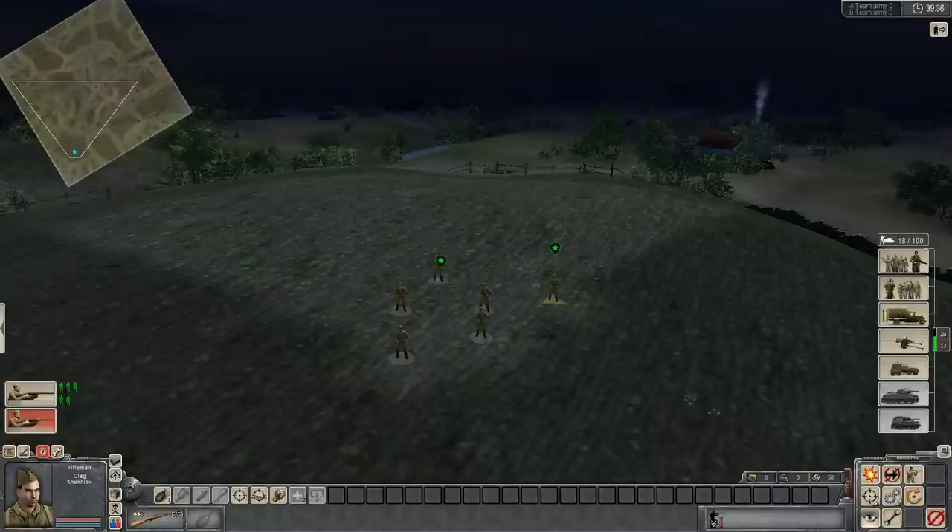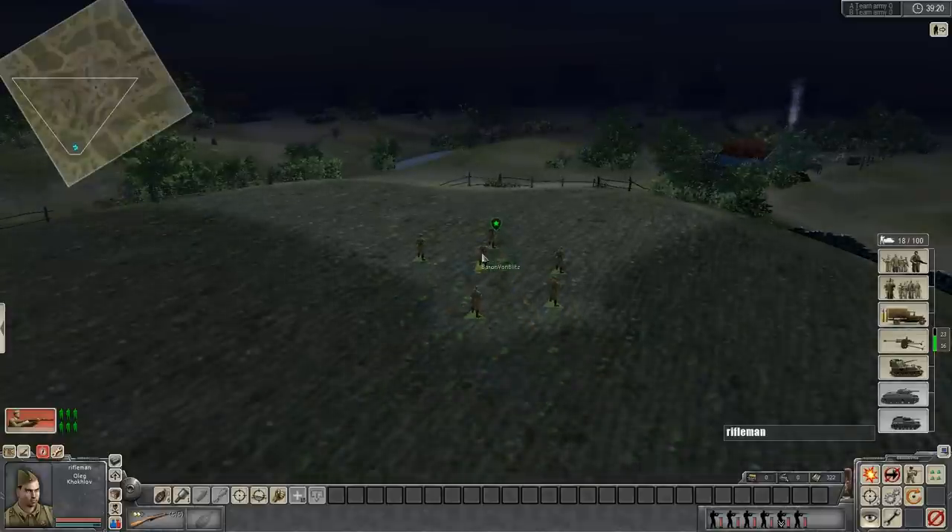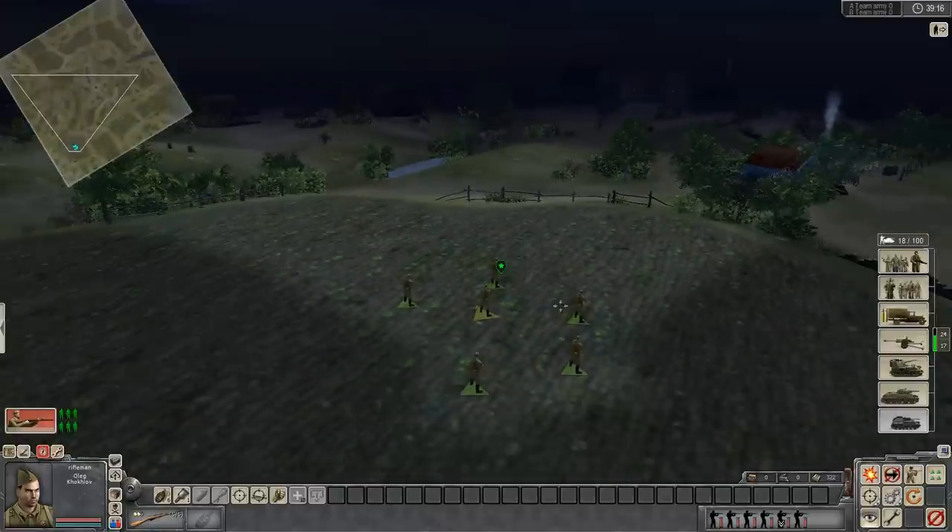First off, you're going to be aware that if you look in the bottom right here, this individual rifleman has 50 bullets. Men can eventually run out of ammunition, and while when you're new you generally won't have to worry about this problem because your men will generally die before they run out of ammunition — it is a problem.